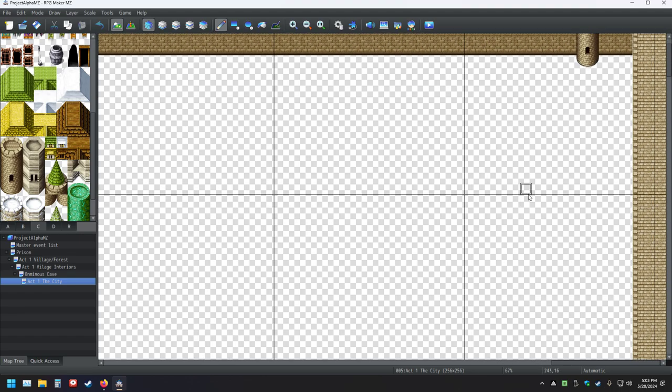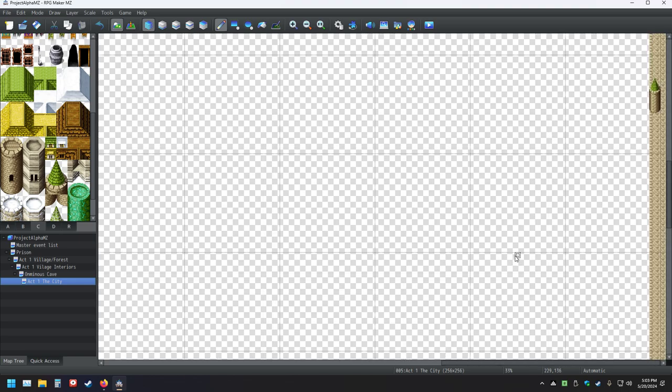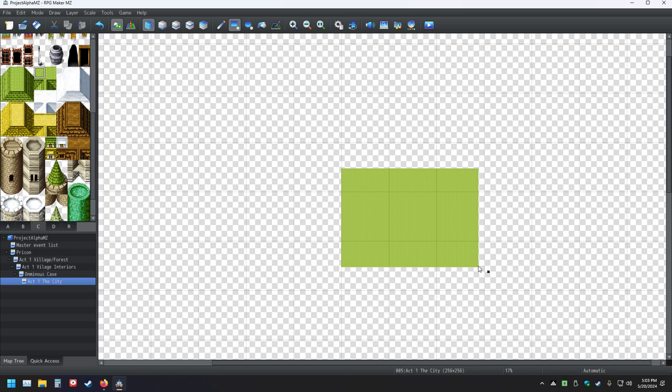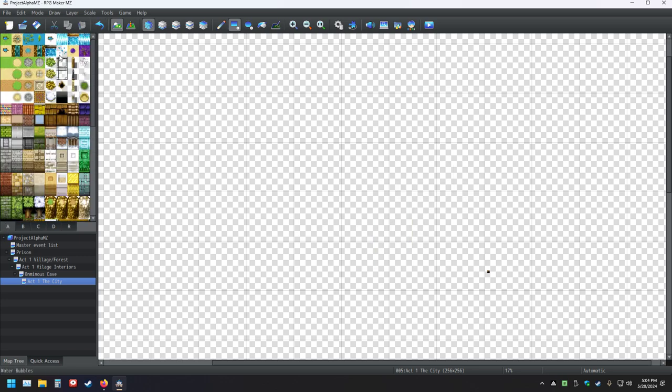And I have the entrance for where the cave comes out at as well — which is right there. That's where the cave comes out at. Or you can go into the cave, back down into it.